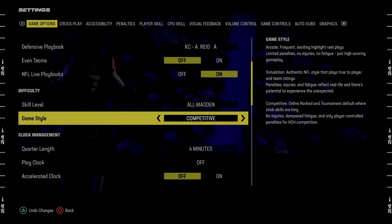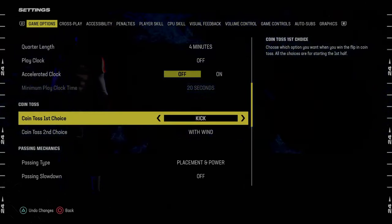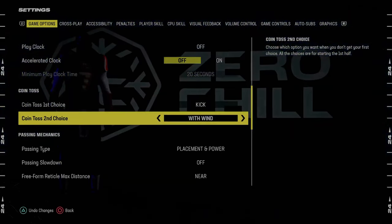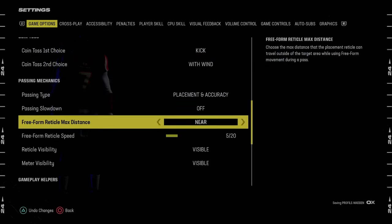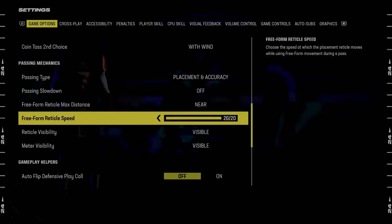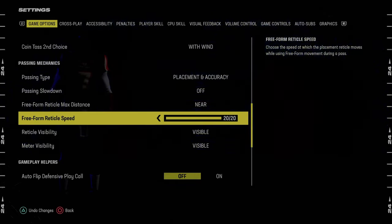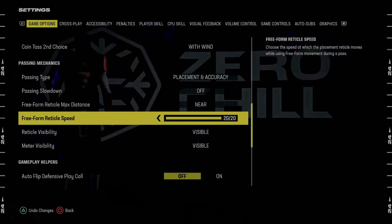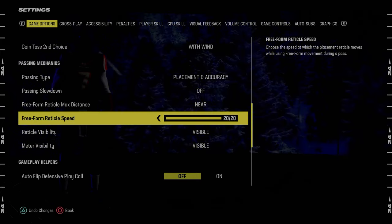Coming down through the settings — the main thing is for coin toss first choice, you want to make sure this is always on kick. Coin toss second choice, you want this to be on with wind. For passing type, I'm actually going to change this back to placement and accuracy at 20 out of 20. I was on placement power five out of 20. If you're newer or struggle with free form, placement and power five out of 20 really helps with overthrows.